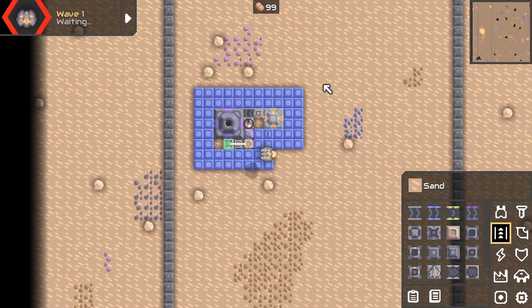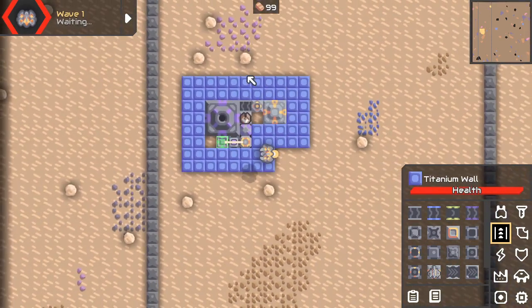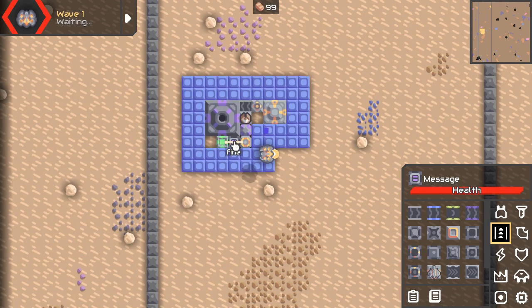Here's how it works. We've got one message — this is basically for debugging purposes. It says right now everything is fine, nothing to worry about. When there's an enemy nearby it goes to boom and it starts trying to explode this reactor.